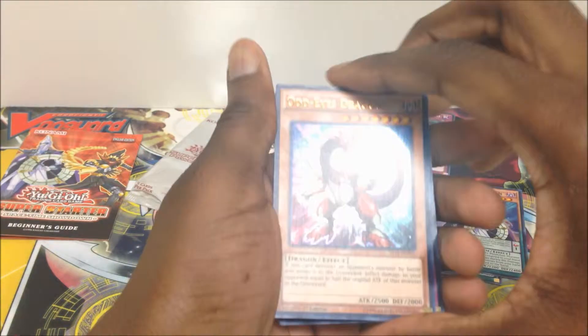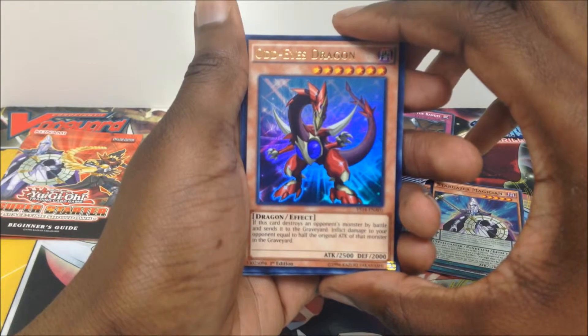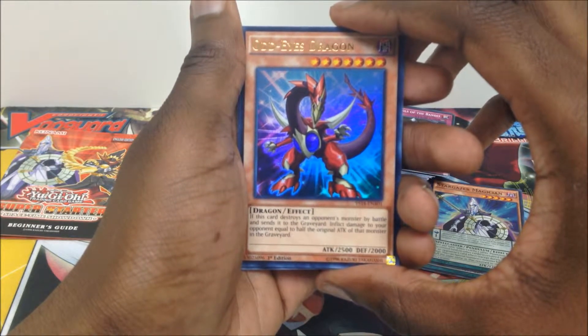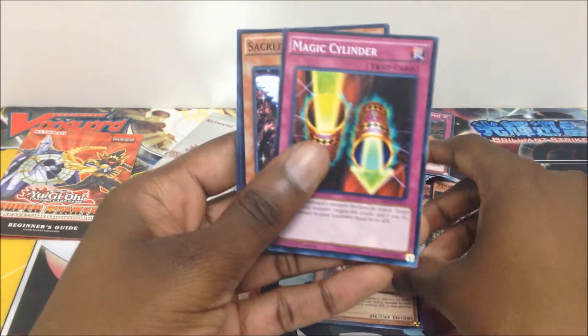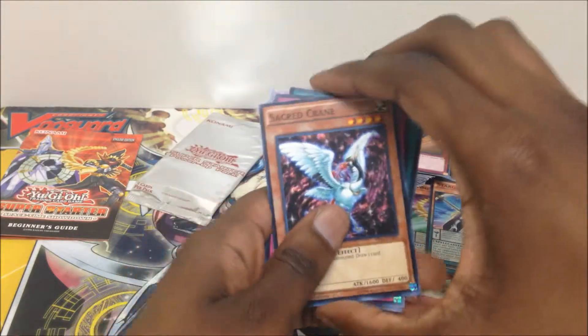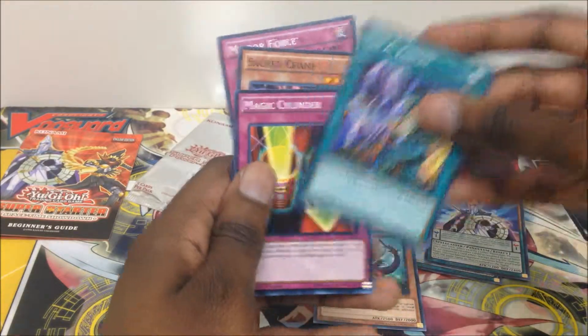Now on to the power-up packs. First up is Big Pool. We have Odd-Eyes Dragon — if this card destroys an opponent's monster by battle and sends it to the graveyard, inflict damage to your opponent equal to half of the original attack of that monster in the graveyard. We also got Magic Cylinder, Scare King, Mirror Force, and The Allied Forces.